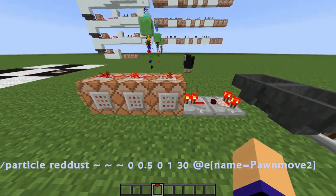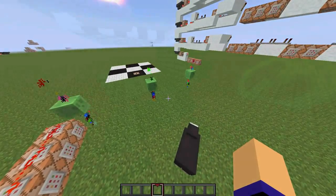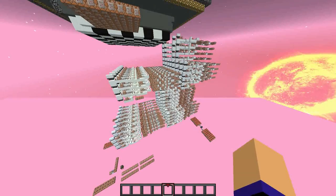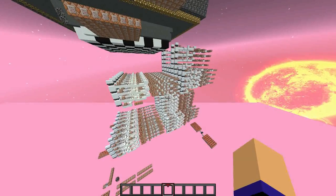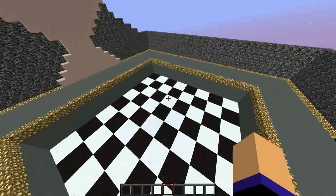Last but not least, this clock is creating the particle effect near all these slimes. However, there is a lot more that needs to happen to make this game work. If you are curious and want to find out, you can download the map, or you can put the map on your server and play chess with your friends.